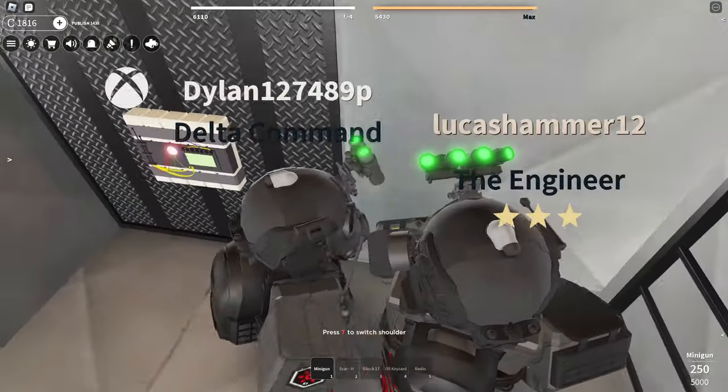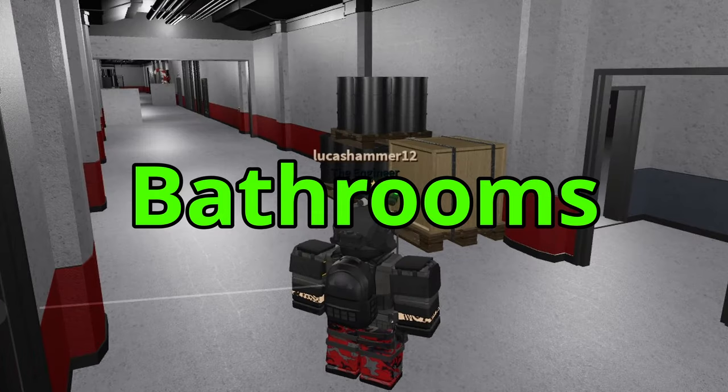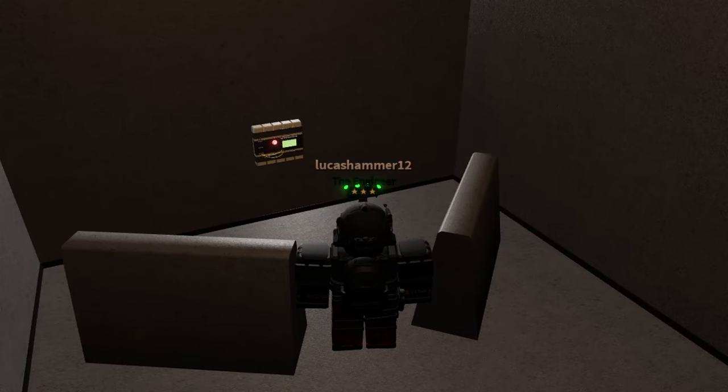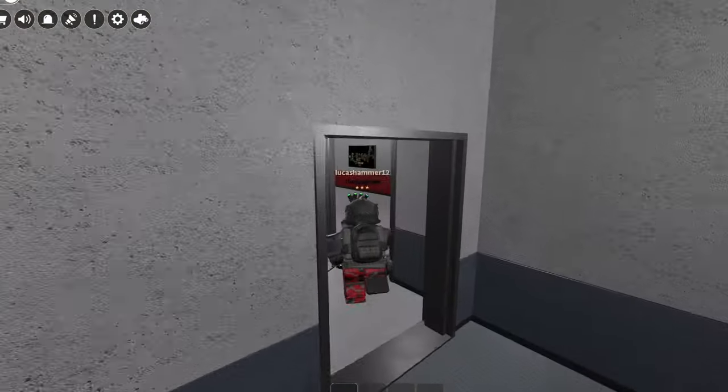First, as with any CI raid, make your entry. The control room is located right next to the bathrooms in Sector 2. Luckily there's a wall you can blow open to get straight into the bathrooms.